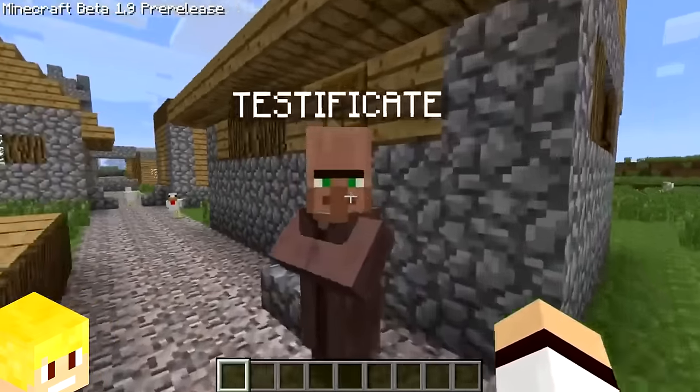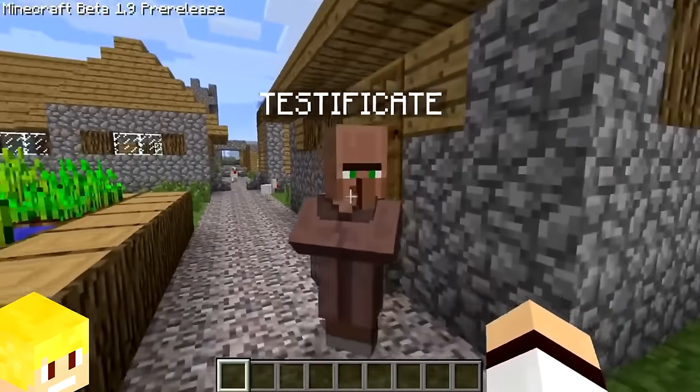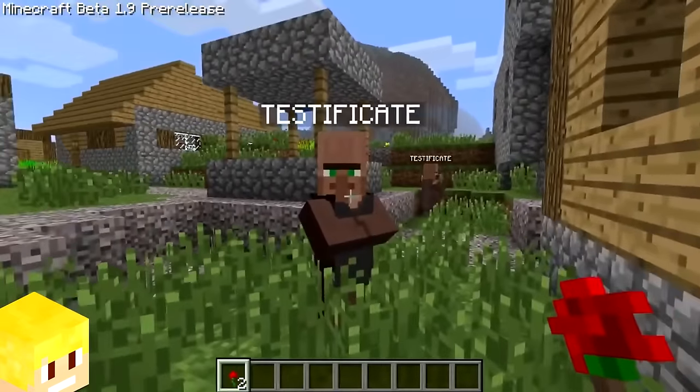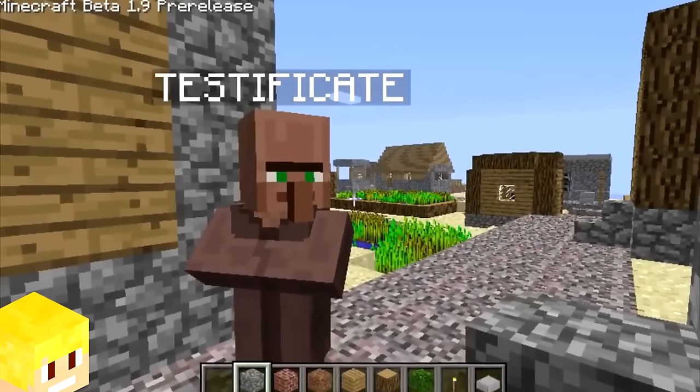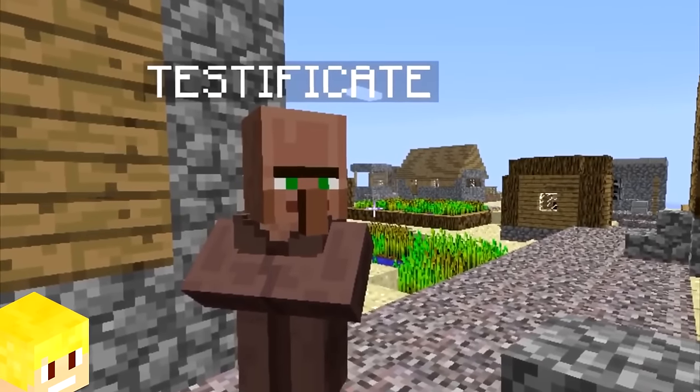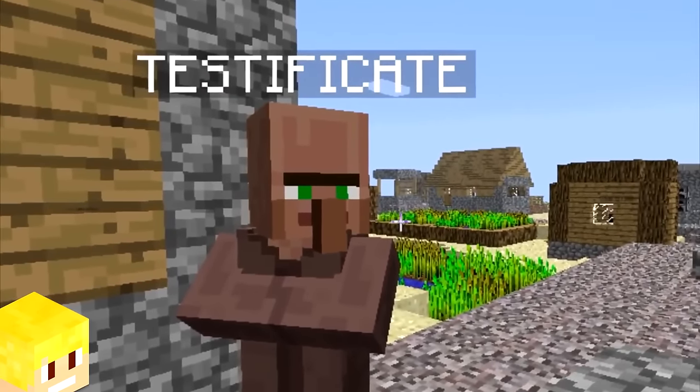The villager was added into Minecraft in version beta 1.9 on September 22nd, 2011. When villagers were first added, they had no sounds and had a testificate name tag above their head to indicate they were still in the testing phase.